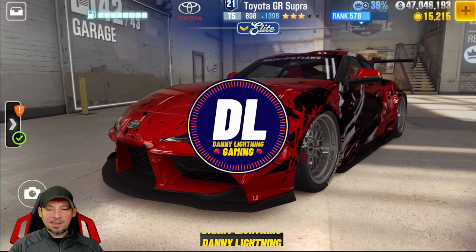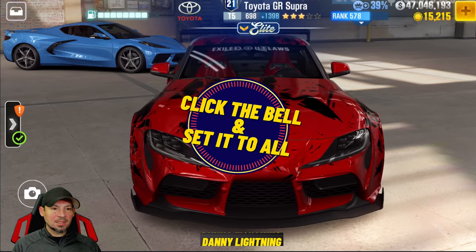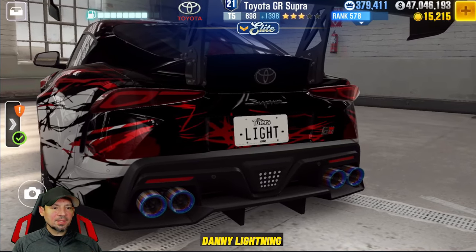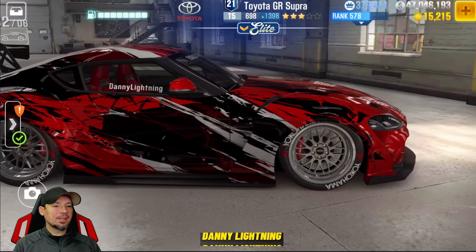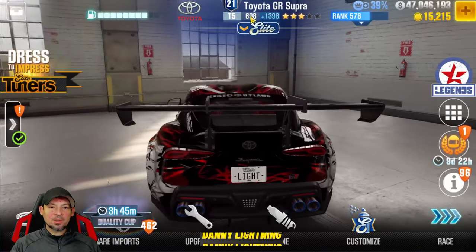Hey, what's up everyone, Danny Lightning back with another CSR2 video. A lot of people are stuck on the Dress for Success event and trying to figure out how to add more stars to their car. This only applies to elite customs cars and elite tuners — most cars you cannot add extra stars, but if you're on one of these elite customs cars and you click up top where it says Elite, you'll see these upgrades.